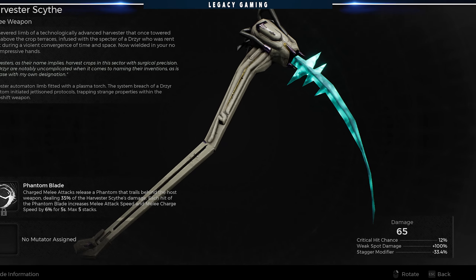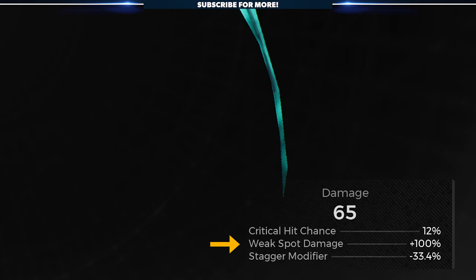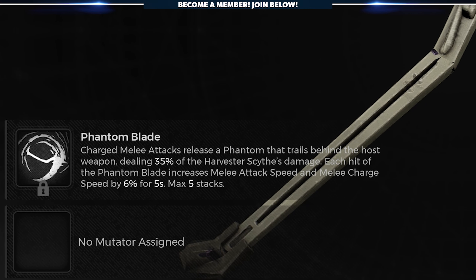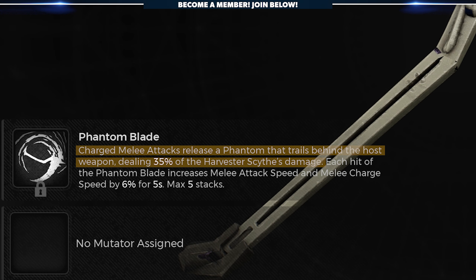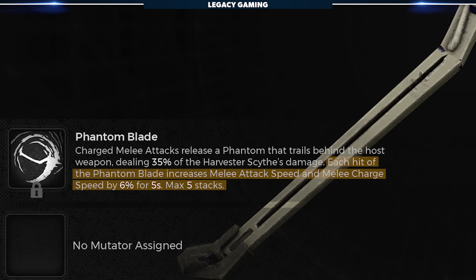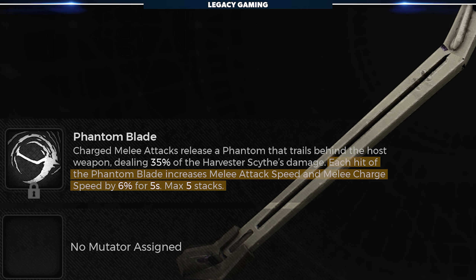This weapon has 65 base damage, a 12% crit hit chance, plus 100% weak spot damage, and a negative 33.4% stagger modifier. The weapon also has the baked-in mod Phantom Blade. When using a charged melee attack, a ghost copy of the blade will spin out, dealing 35% of the initial damage as a copy. Each hit of the Phantom Blade increases melee attack speed and melee charge speed by 6%, stacking up to 5 times.